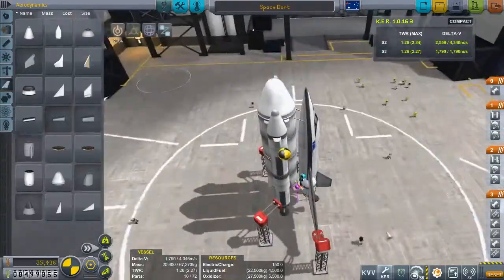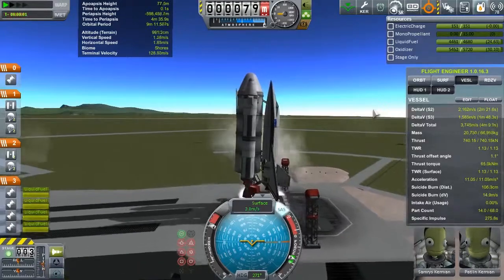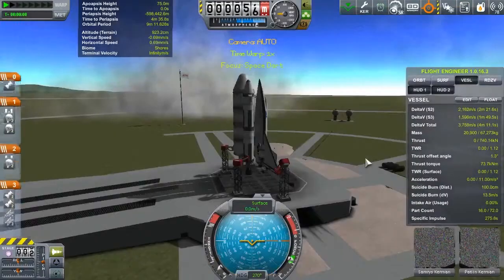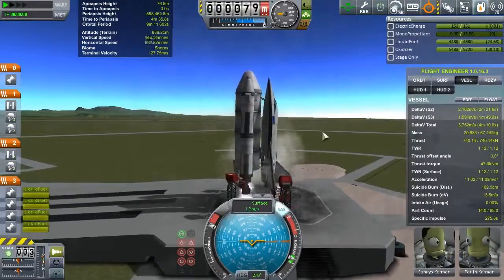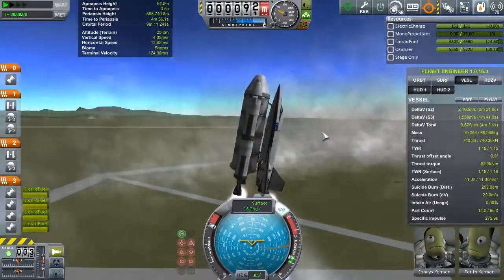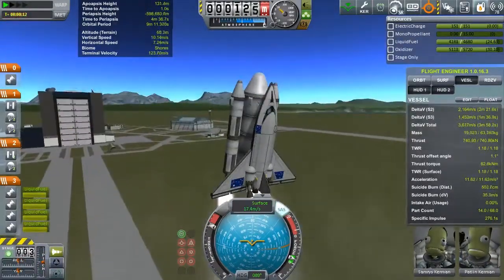Now it's time to sit again. Okay, full thrust — go! Dammit, dammit, dammit — alright, try that again and not hit the launch clamps this time. All right, don't hit the clamps... you hit the clamps. Pull it back. That's right, we'll hit the VAB. Easy does it.